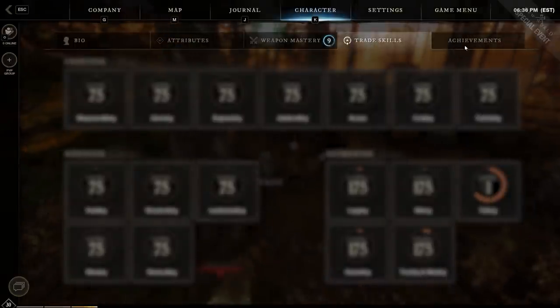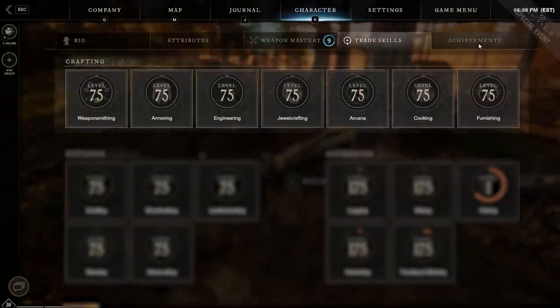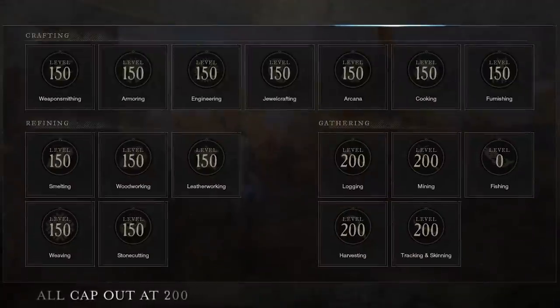If you're brand new to the trade skill system of New World, here are some basics you'll need to know. There are a total of 7 crafting related skills, 5 different refining skills, and 5 different ones for gathering. The gear system of New World is separated by tiers, going from tier 1 all the way up to tier 5. Every trade skill, including refining and gathering ones, all have a hard cap of 200. This game also features a gear score system that can be influenced by the tiers.